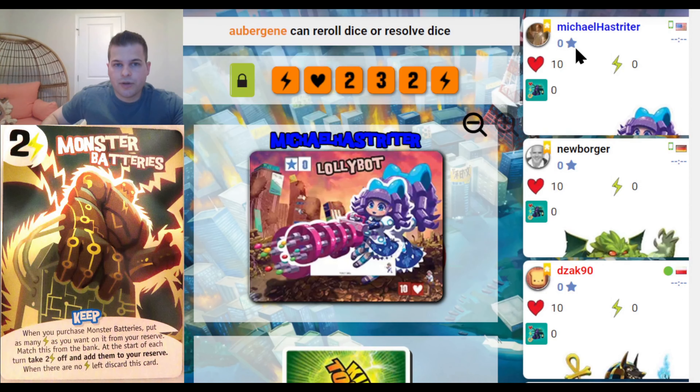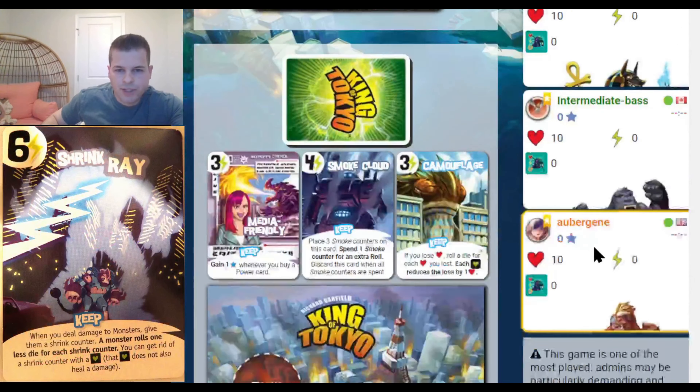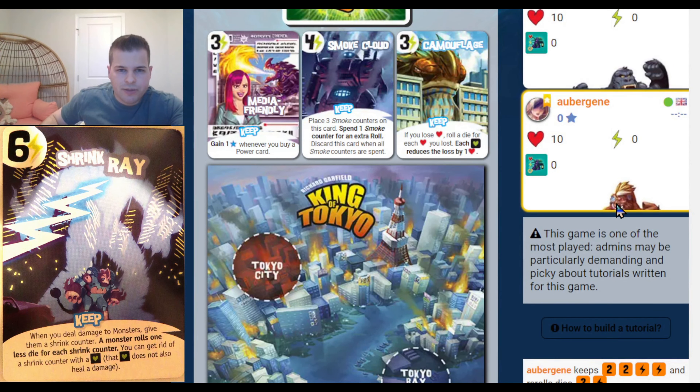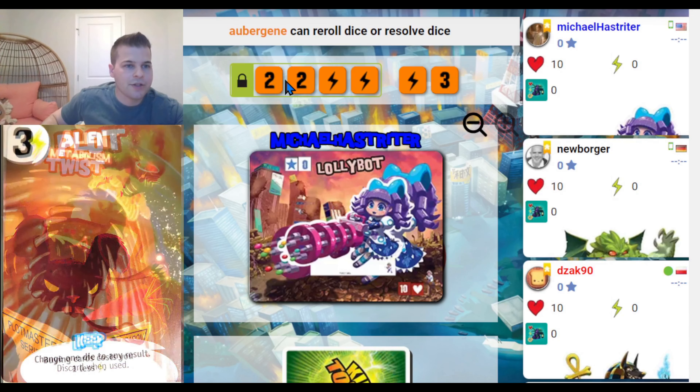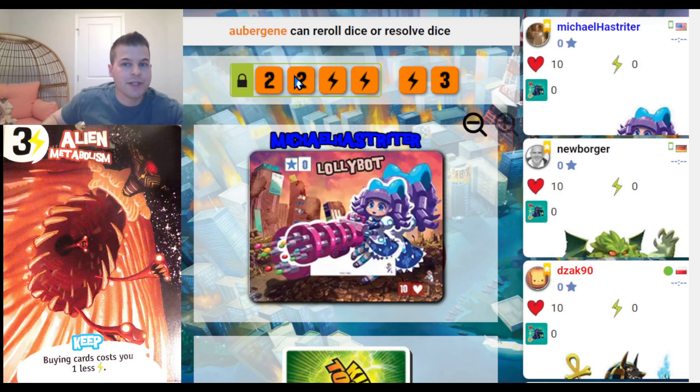Now we're going to look at the cards. The cost of the cards are 3 or 4 energy, and each of them have a special ability. But if you're just starting the game, don't even pay attention to these cards. You really want to store up that energy until you understand how to play. What you want to focus on is rolling hearts or points. This game does have some strategy to it because you get to re-roll your dice two times.